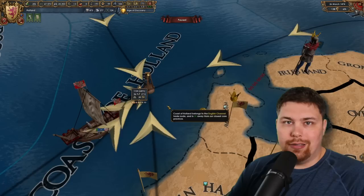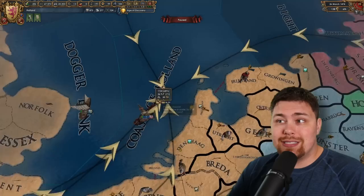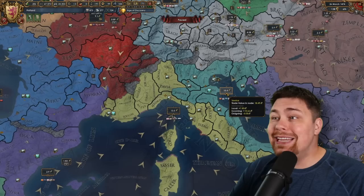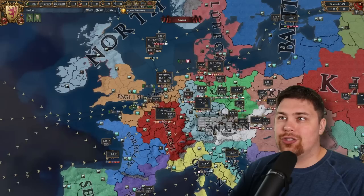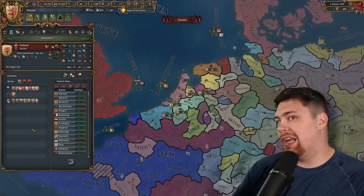They also get naval maintenance as well as a lot of naval force limit modifiers. The economic front is actually just wild — there is 57 ducats in the English Channel, and of that they're collecting 71, which is more than is even in there because of their trade efficiency. To put that into perspective: 57 ducats in the English Channel, there's 10 over in Lübeck, 13 in Genoa, and only 18 in Venice, which I think is the number two trade node in the world. Safe to say the English Channel is going to rule global trade, and that is going to fund the inevitable Dutch war machine.